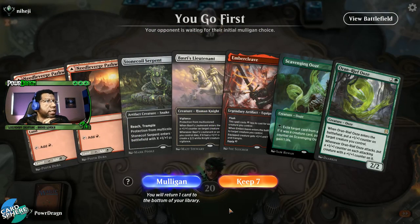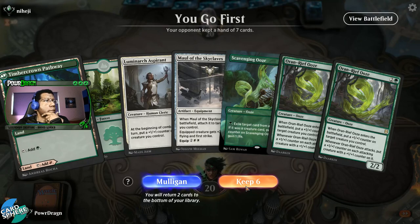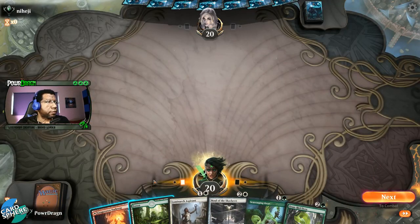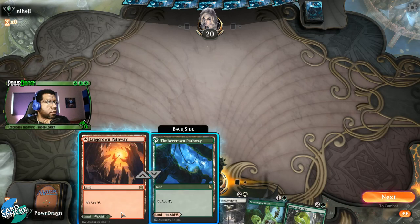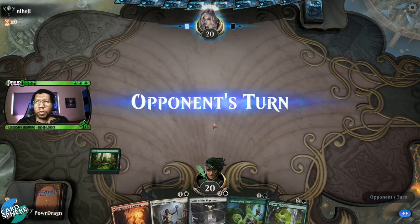We don't have a green land so yeah we kind of have to mulligan this one. This is better — we'll keep, get rid of one of those. Oh, we don't have white. Okay, well we'll see if we draw one.